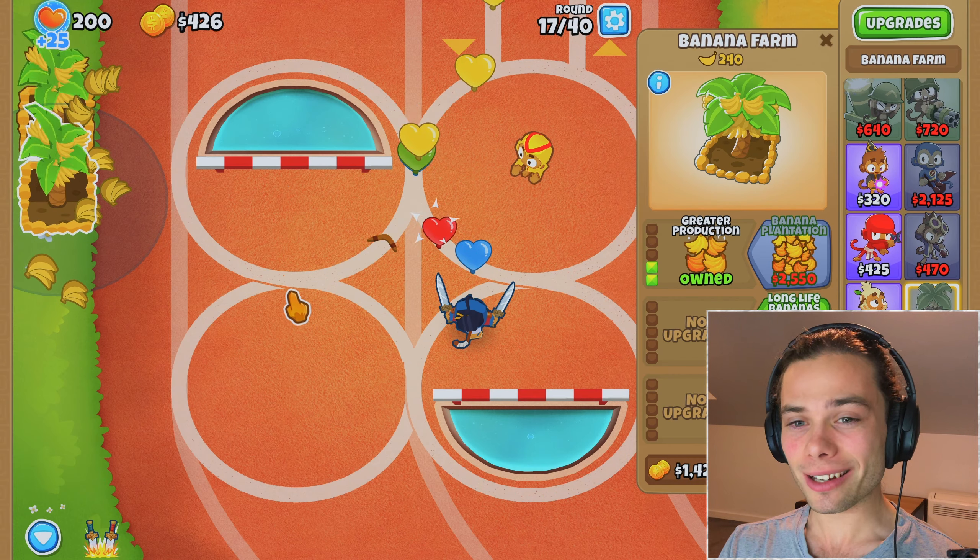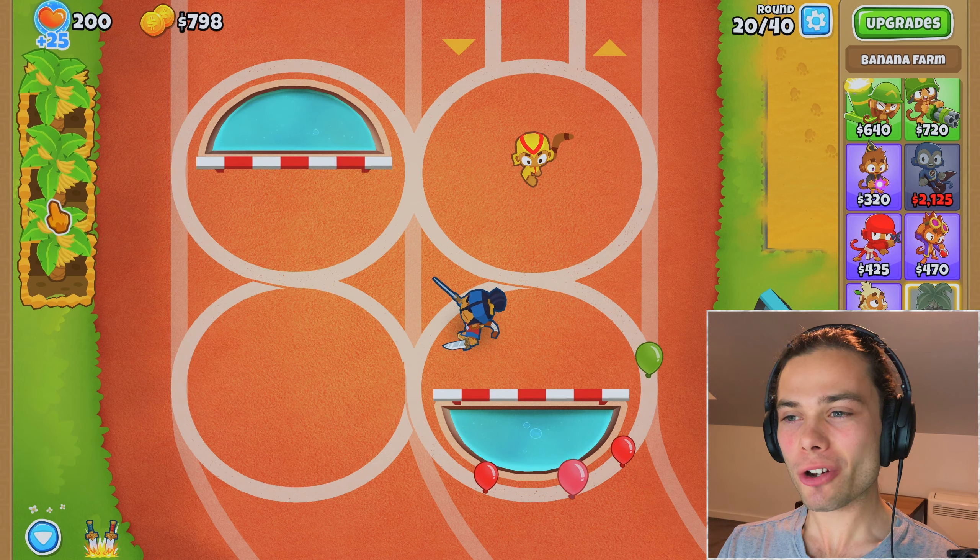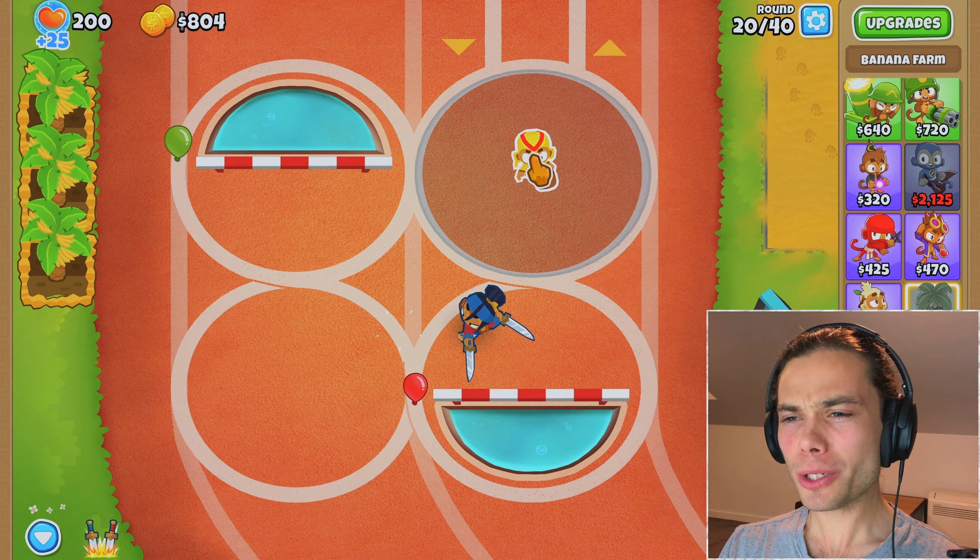Even though I've gone ahead and got top paths so far, I'm almost thinking that I might just mix it up and get a whole variety of banana farms and see which one works for me, because I did like the idea of the bottom path — I don't think I've ever really dabbled in that either. I probably do want to help out Sorda a little bit by getting bottom and top path glaives.